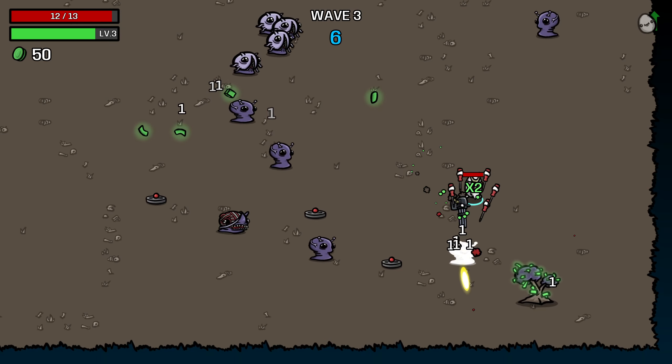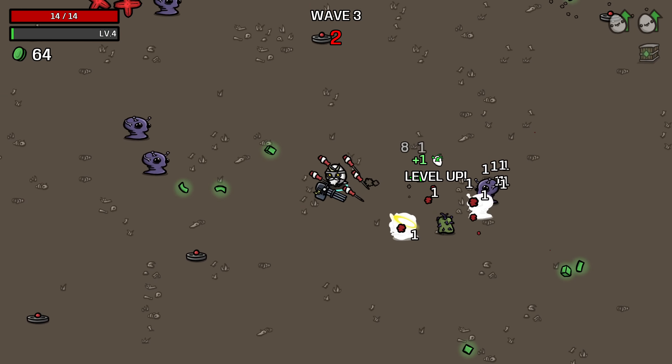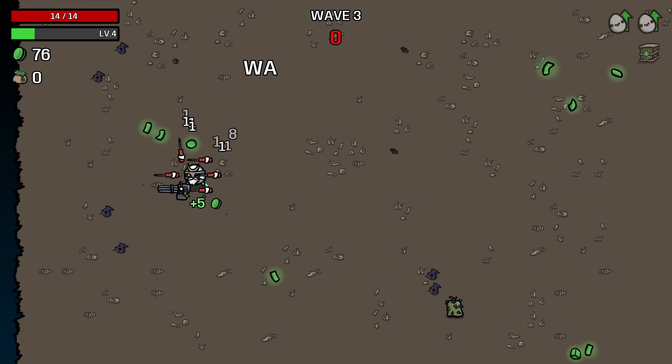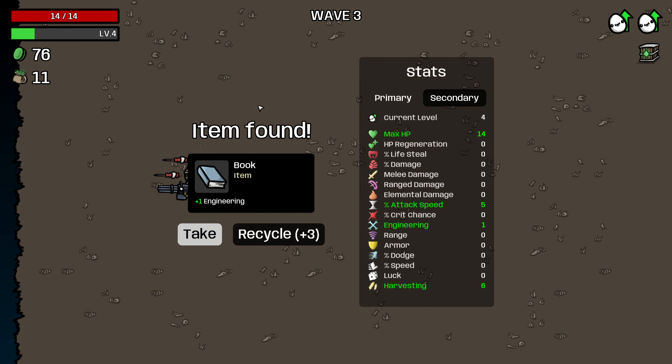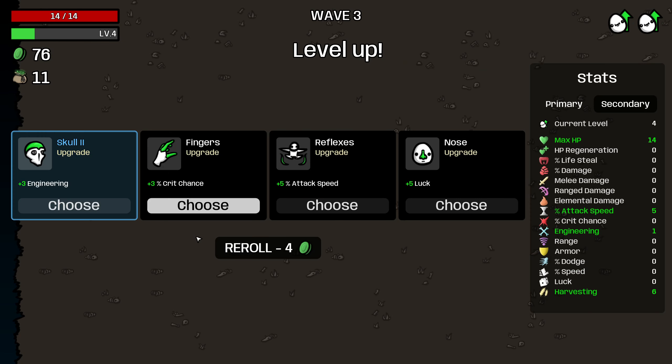Let me get down here and clear this tree out. During the early game the landmines will help us with wave clear, but for the most part we're going to be ignoring the landmines and playing as though we're a melee character. I'll take one quarter of a point of engineering over three materials, just because three materials is so inconsequential.